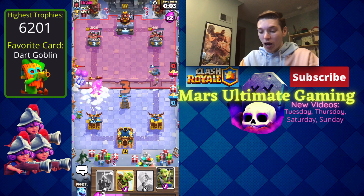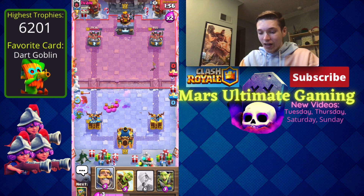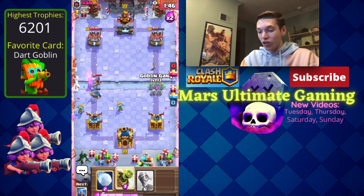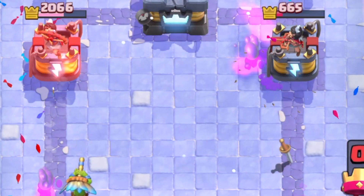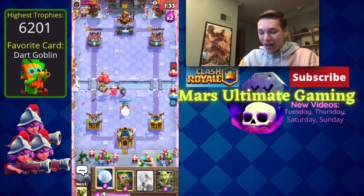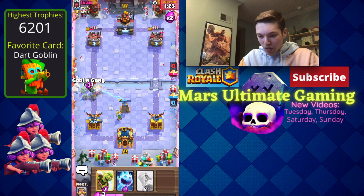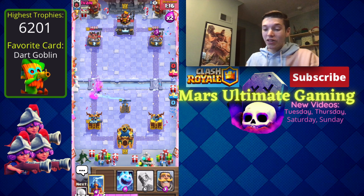He goes for another elixir golem at the bridge — we'll snowball this back so the bomber gets pushed back, then go in for another tesla in front of our dark goblin. If we can keep the dark goblin alive for a while that's really going to help. We get a knight down and look at that defense — we keep the dark goblin alive the whole time and get a second one down. He really over-committed with that elixir golem and has to use his barb barrel. The two dark goblins are just destroying his tower.